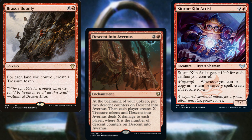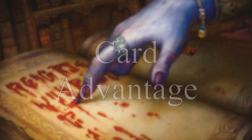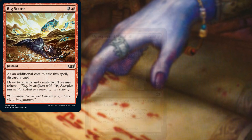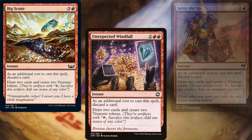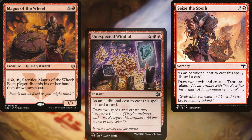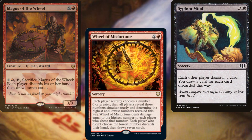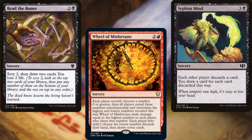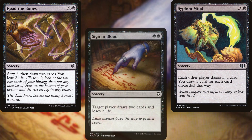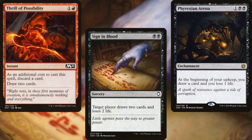I know that's a lot of mana ramp, but it's there so we can draw a ton of cards with our commander if necessary. Big Score, Unexpected Windfall, Seize the Spoils, Magus of the Wheel, Wheel of Misfortune, Siphon Mind, Read the Bones, Sign in Blood, Phyrexian Arena, and Thrill of Possibility make up our card advantage package.